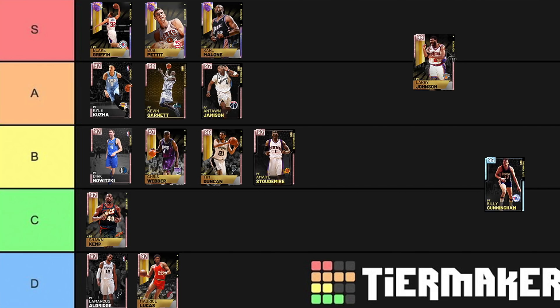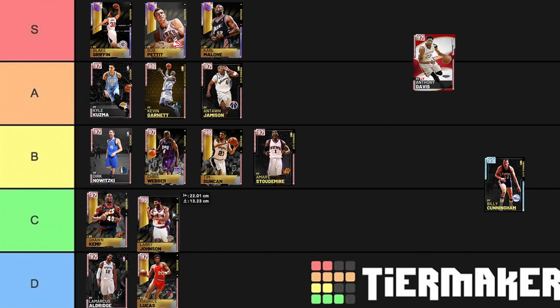Next we've got Larry Johnson. Decent shooter, but only 6'7". He can do kind of everything, except he's 6'7", which is a big red flag for a power forward. He isn't going to rebound anywhere near as well as the stats would suggest. C tier.